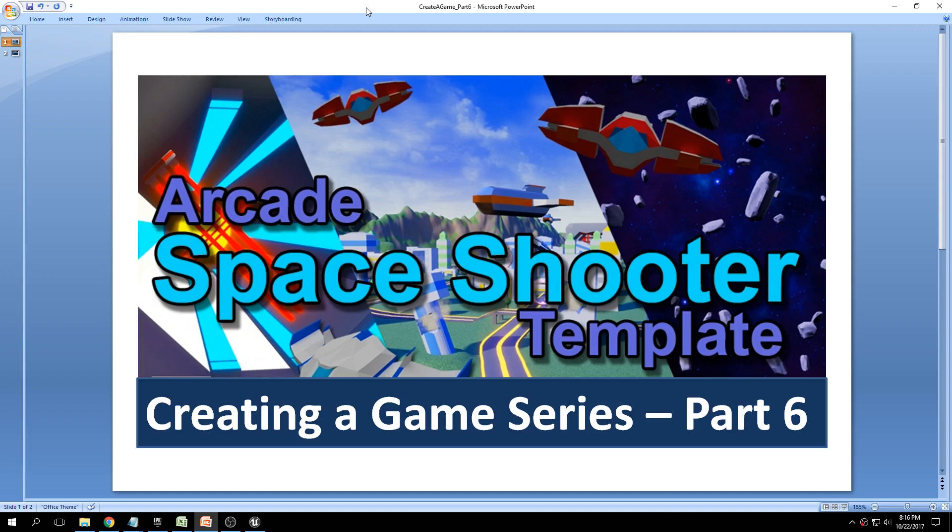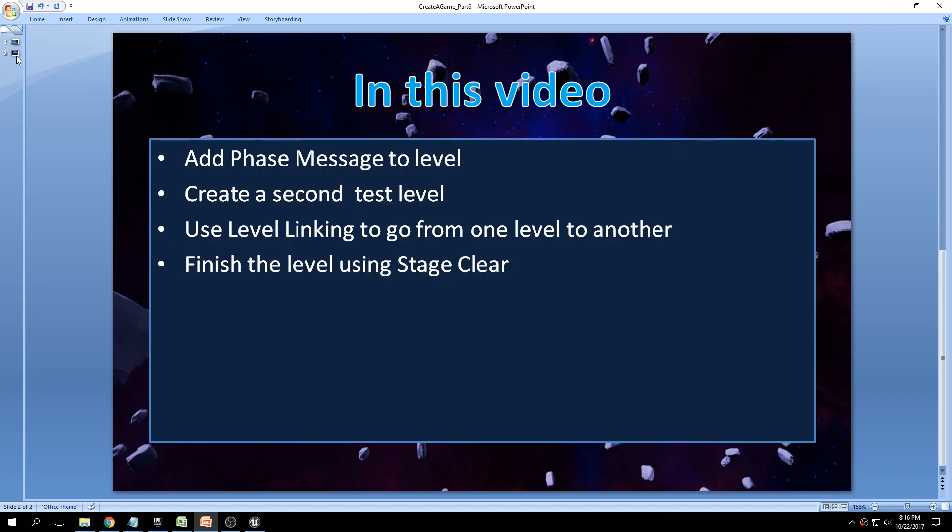Welcome to part 6 of the creating a game series. Today we'll be picking up where we left off. We're going to add a face message and an NPC message to the level, similar to what you see in Corneria when you start. We're going to create a second test level by cloning the first one, then use the level linking system to go from one level to the other. Finally, we'll use the blueprint called Stage Clear to force the stage to end and load the next level.